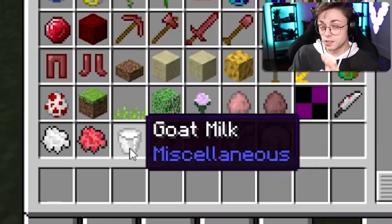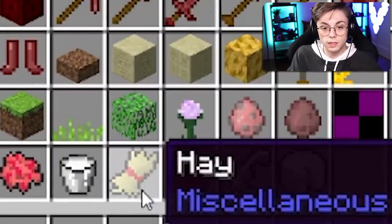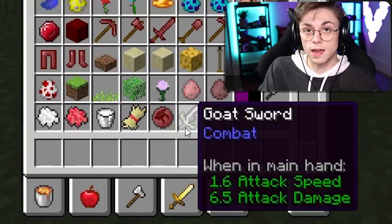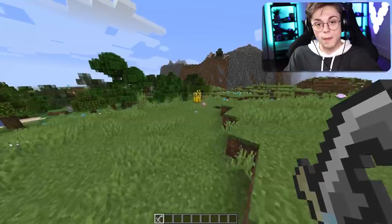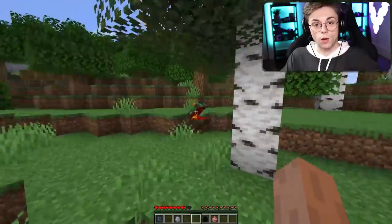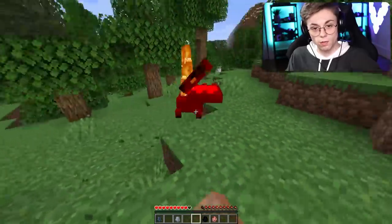Bloody goat fur — that's probably not gonna be in the game, Minecraft would never add that. Goat milk is something that actually could be an item, but we already have that item so it's kind of pointless. Goat sword — definitely not gonna be in the game, but kind of epic, I'm gonna put that in my inventory. Goat cheese — something that maybe, but probably not.